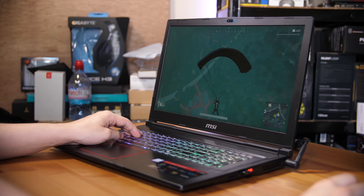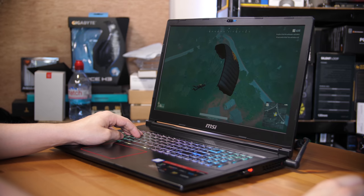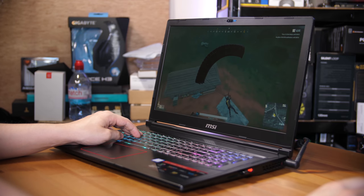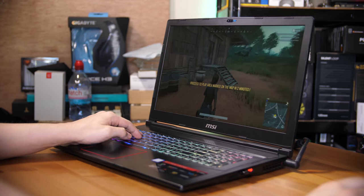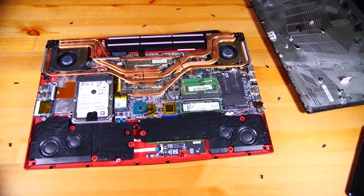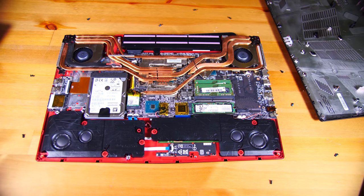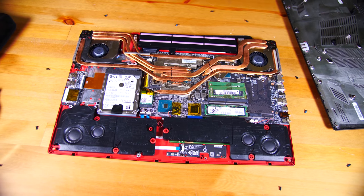In terms of graphics, we have a GTX 1070 — and this isn't a Max-Q one. It is, in theory, a full-fat GTX 1070, which is great to see, and in terms of performance it does a great job. The rest of the spec is fairly simple: 16 gigs of DDR4 RAM, 500 gigs of NVMe SSD in RAID 0 — bear in mind there's no redundancy there, so be careful — and you also have a 1TB hard drive.